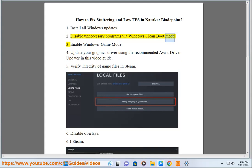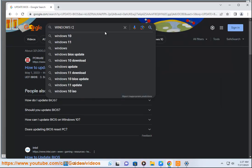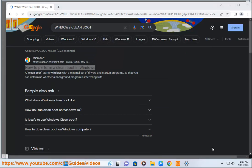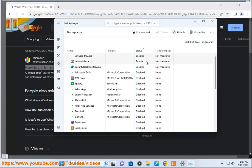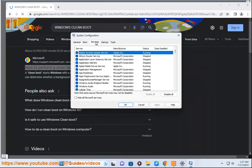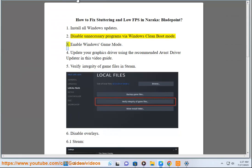Step 2: Disable unnecessary programs via Windows Clean Boot Mode. Step 3: Enable Windows Game Mode.